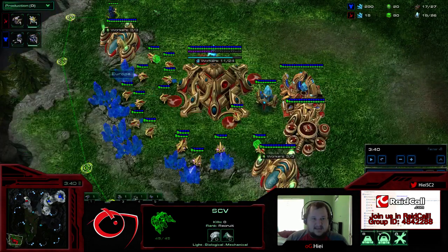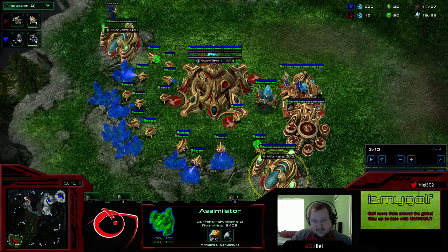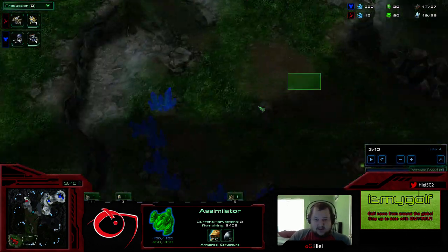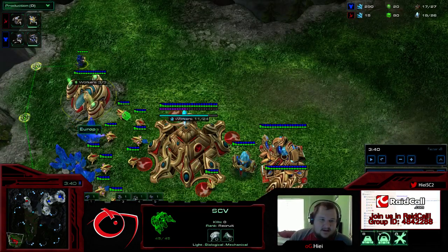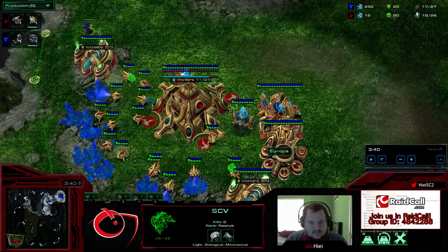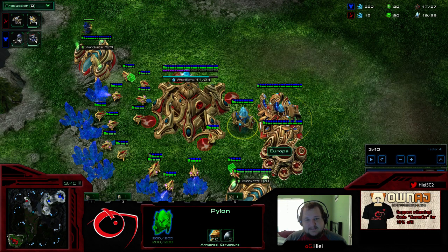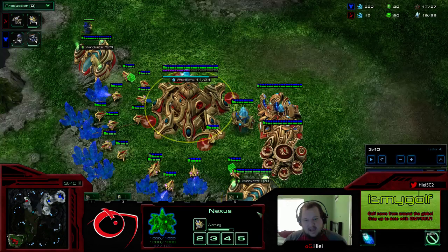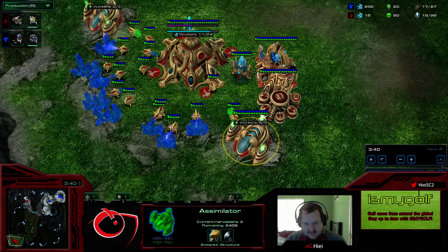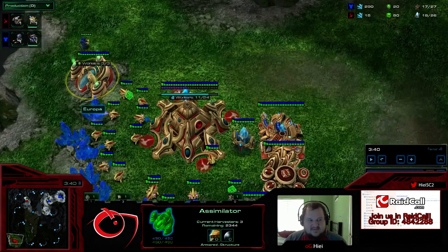I SCV scout, and I always SCV scout in this matchup — there are so many ways to die early to Protoss as Terran that I like to know exactly what he's doing. If that means he's going for a relatively quick Nexus, I'm perfectly fine knowing that rather than not knowing if he's potentially all-in-ing me. At this point we see quite a bit of Chrono Boost, double gas, only one pylon in his base, with no Warp Gate Research, no Stalker or Zealot, and no Mothership Core. He's mined almost 100 gas from one geyser and 150 gas from the other — about 250 gas overall.